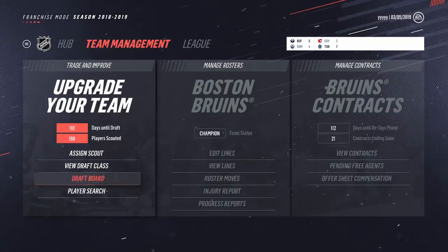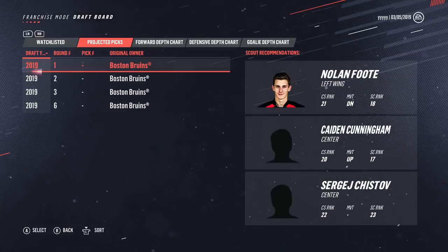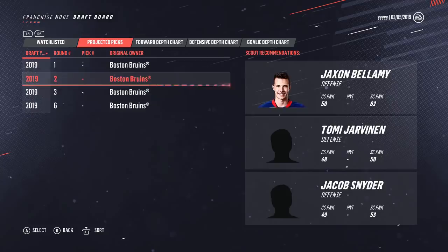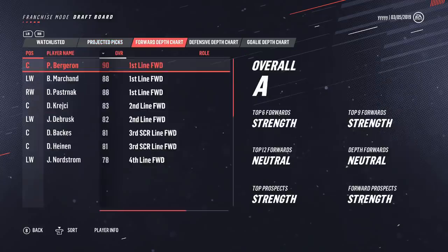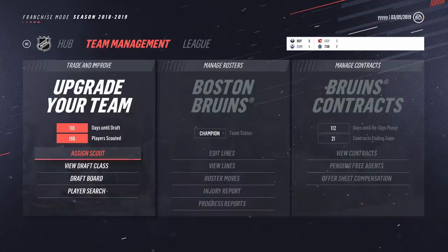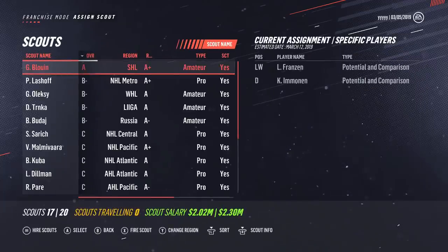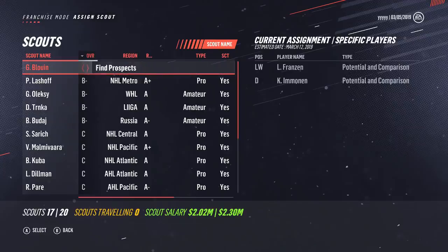The draft board can also be helpful if you're not quite sure who to take — it'll list where your picks are projected, and while early on it's not entirely sure, it will give you suggestions based on who you have scouted. It'll also let you know what your strengths and weaknesses are on the depth chart. That's something else to keep an eye on.